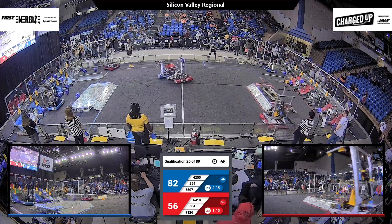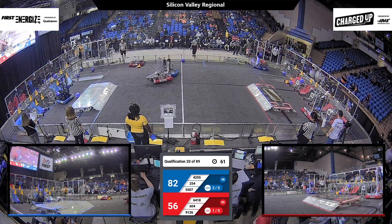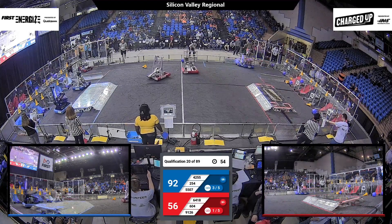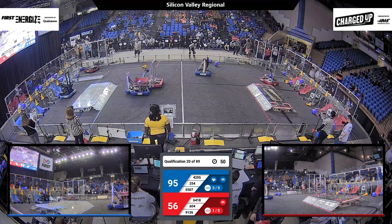5507, proving why the catapult is better than the trebuchet. And 4255, heading back with another cone. We are seeing a very full grid from the Blue Alliance, and they have the lead of 92 to 56. It is slowly surmounting to more and more of a lead.